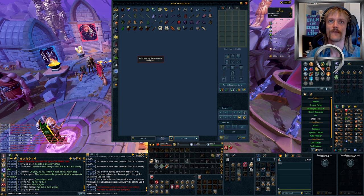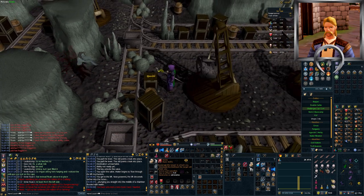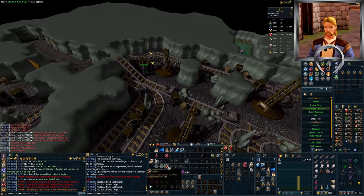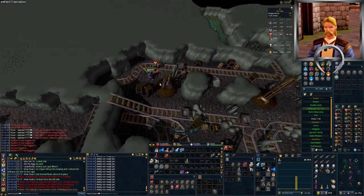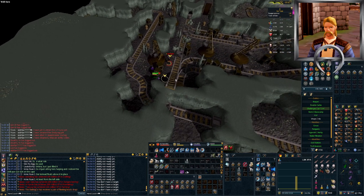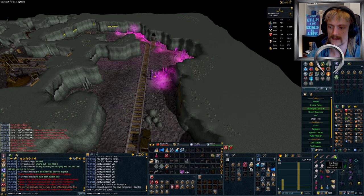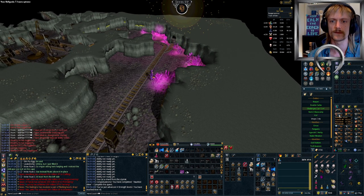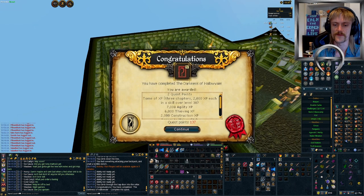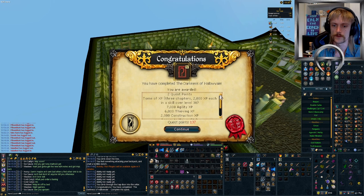The next quest we have on our list to do is the Haunted Mine. Back on stream and back to quests, I wanted to knock out the Haunted Mine to unlock the Salve Amulet — a handy necklace that gives a small damage bonus against undead and can later be enchanted to increase its strength. I figured I also wanted to make a start towards Sunspear while I was in the area, so I went on to do Darkness of Hallowvale afterwards as well. Haunted Mine completed! 2 quest points and a wee lamp worth 22,000 strength XP taking us all the way to 45 — 4 levels in 1 go! Darkness of Hallowvale completed! 2 more quest points, 7,000 agility, 6,000 thieving, and 2,000 construction XP. Access to Burgh de Rott Ramble minigame!